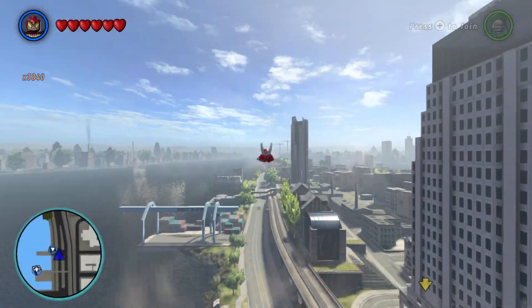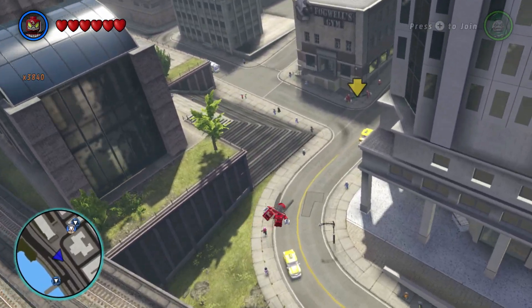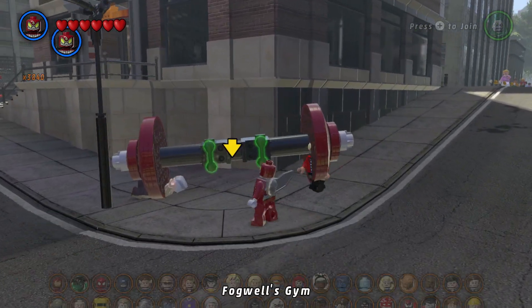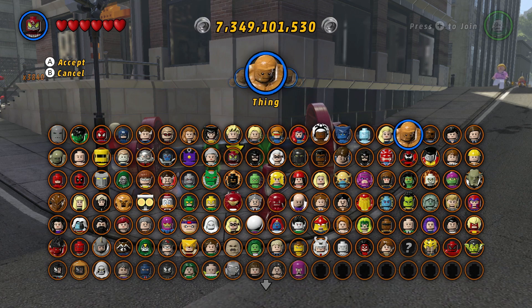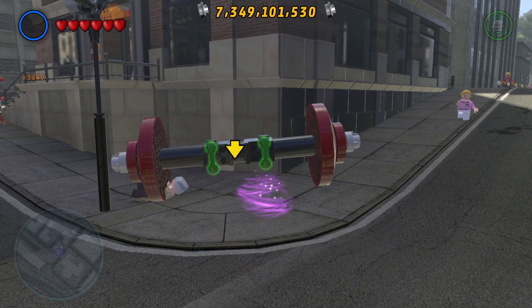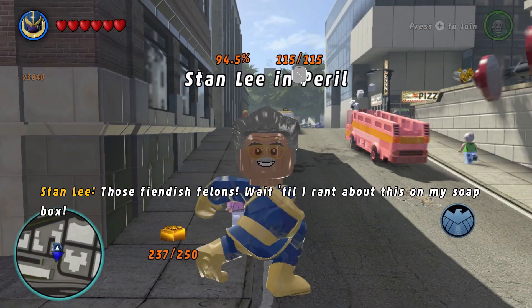Now we're going to fly to our very first Stanley Apparel near Fogwell's gym. We need a strong character — let's get a DLC character like Thanos. There we go, that's another Stanley Apparel saved.